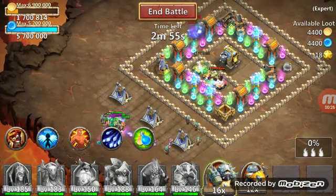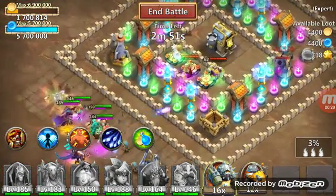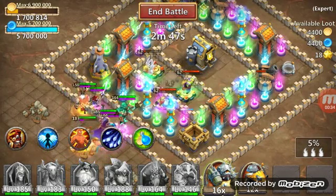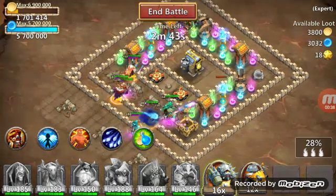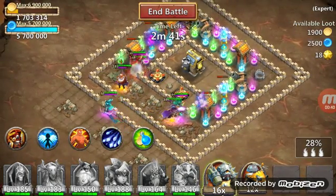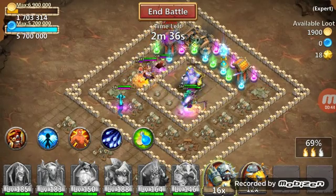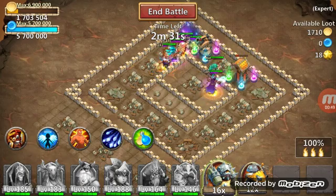As you can see, already in the second expert dungeon stage we have all towers with garrisons, which might be a little problem for us. But those towers are relatively low level, so even if they have garrisons it doesn't make any real sense — it's not really a big problem.